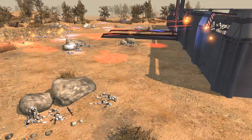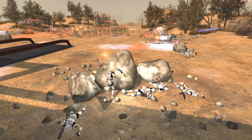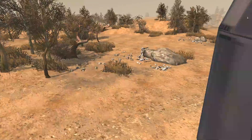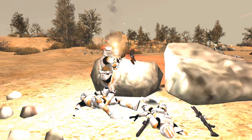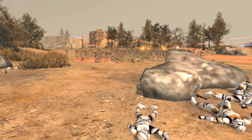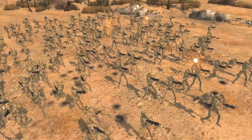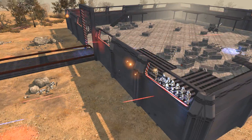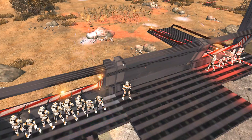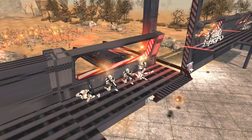It looks like the outside clones are really all but dead — only two left alive, actually. One goes down there, and the one over here is actually a sniper clone, so he's trying to pick them off, but he ends up going down too. They did do a valiant defense here, and they've stalled long enough for the upper clones to really start laying down some fire.